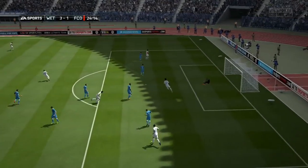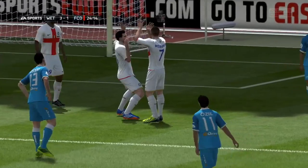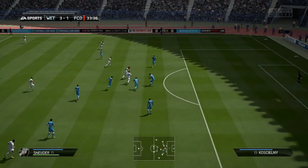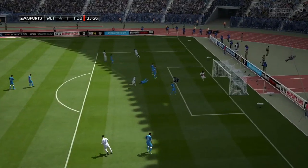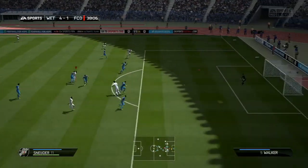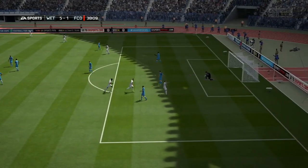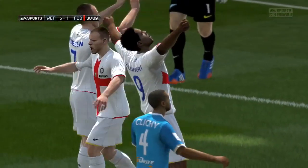In goal, Peter Cech — one of my favorite goalkeepers in this game. He's six foot five, has really good reflexes, does a lot of good saves. I felt he was somewhat disappointing on 1v1s — Tim Howard and Neuer were better on 1v1s — but Peter Cech had amazing saves overall. He really stands up well. Definitely recommend him.